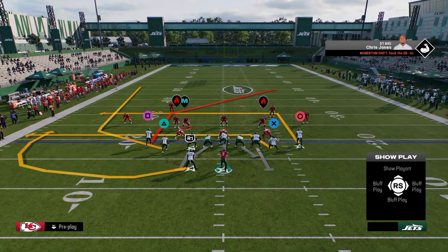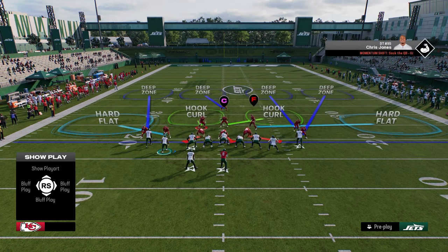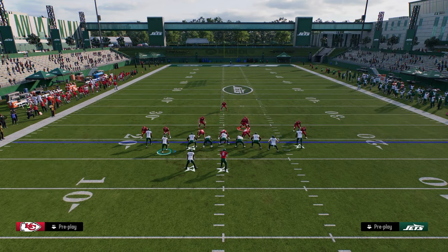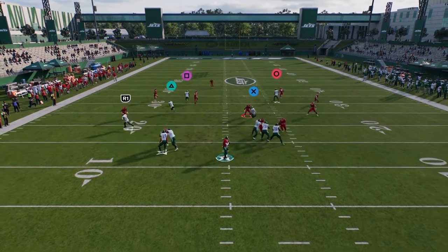So you have a left-side attacking play and a right-side attacking play. I want to show you this other combo for when your opponent starts to run a lot of hard flat cover fours. Once they start to do this, this is where I love to basically spam this setup right here — and you're going to hit this corner route pretty much every single time. This corner route is just going to be open.